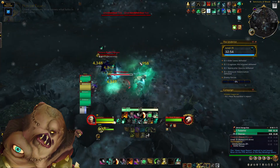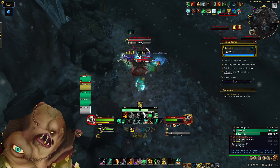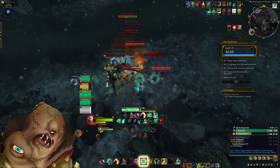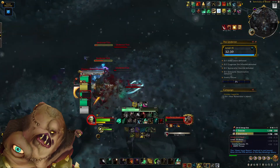Next up is the Fetid Maggot. This mob has an uninterruptible cast called Rotten Bile — a frontal that will absolutely destroy people if you stand in it. You can use stuns or other CC to stop this cast, and I would highly recommend doing so whenever you come across one of these maggots.